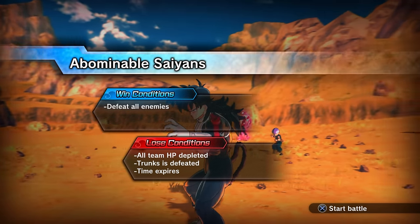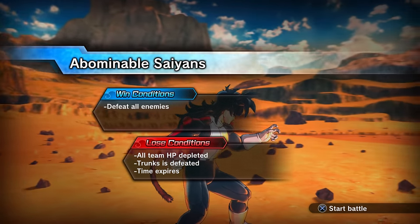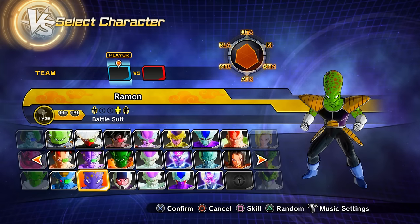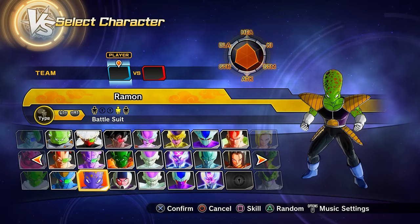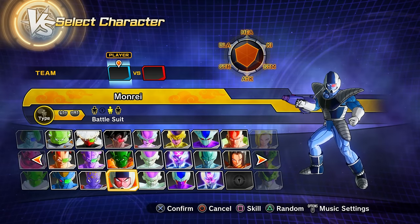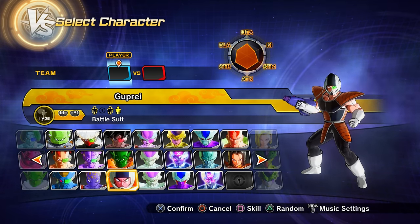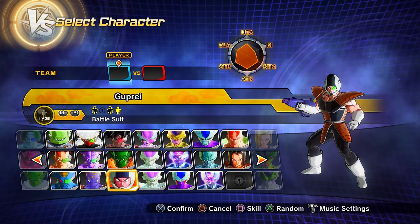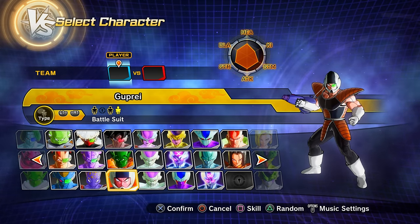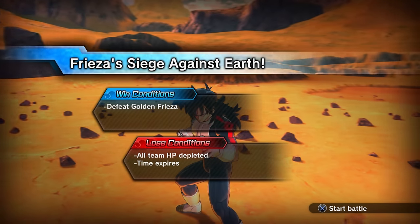Parallel quest 71 — unlock by clearing PQ 70. Clearing PQ 71 unlocks Ramon, Orlen, Monre, and Guprey (from the Galactic Patrol) as playable characters. We get nothing new from PQ 72, but clear it to access PQ 73.